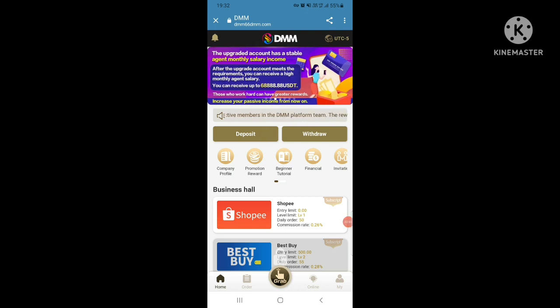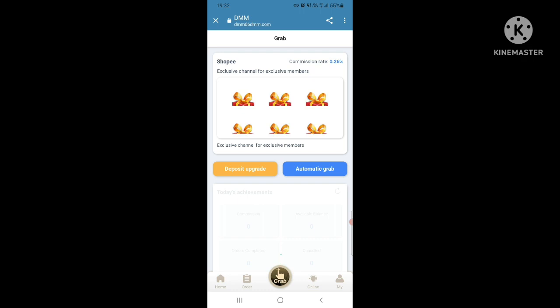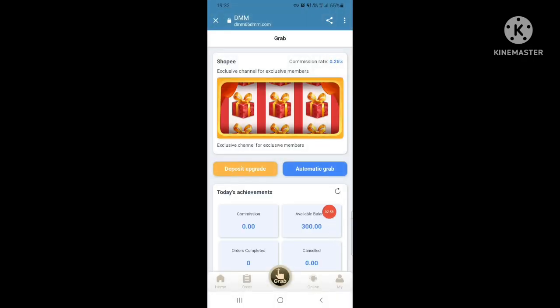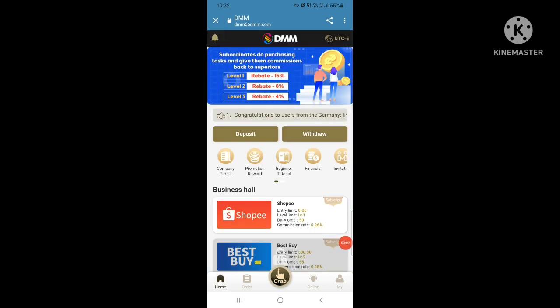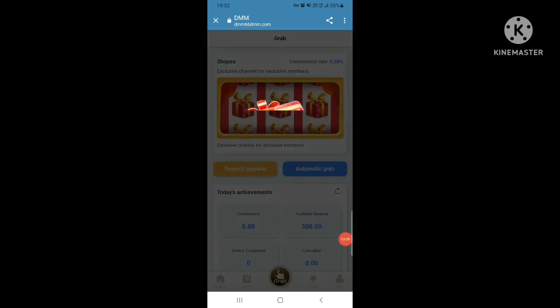Now we are going to the order grabbing section. This is our deposit upgrade and automatic order grabbing. We can use Shopee. Now automatic order grabbing starts.